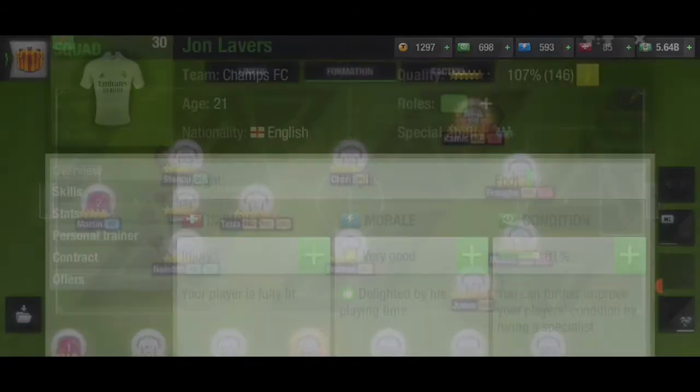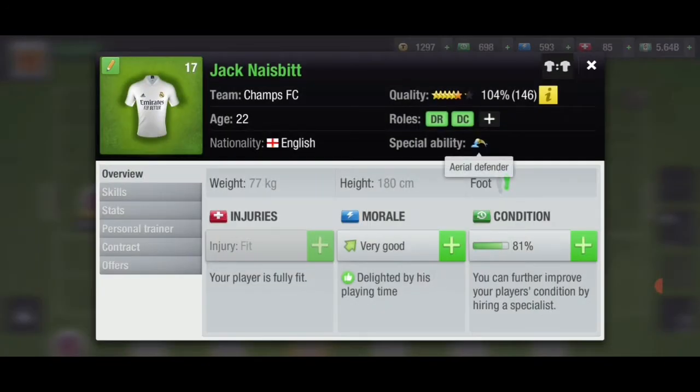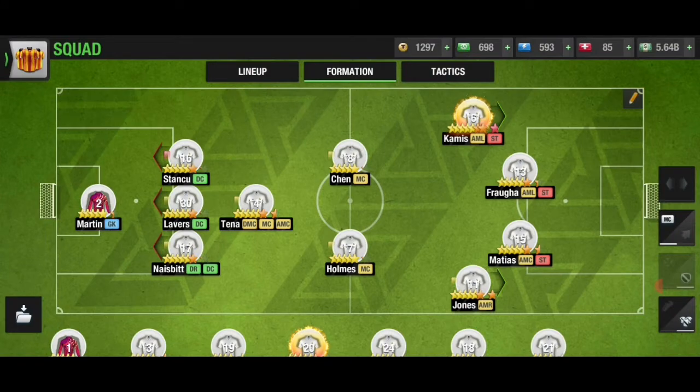Moving on to defensive centers, the best special ability is defensive ball. Aerial defender isn't the best for DCs, but for DLs and DRs it's better to train aerial defender because they're more likely to interrupt corners.